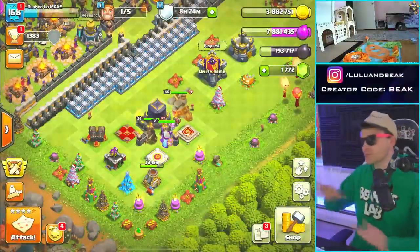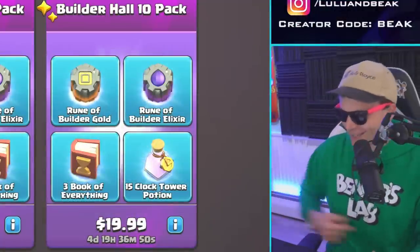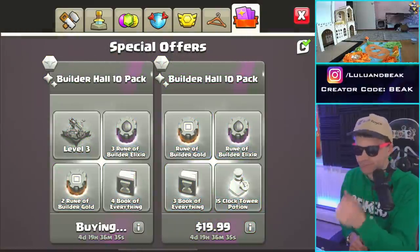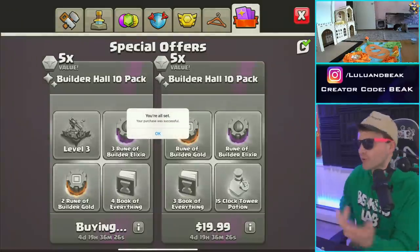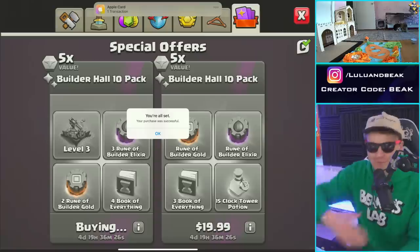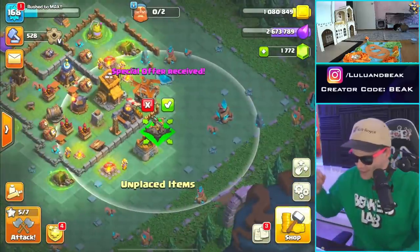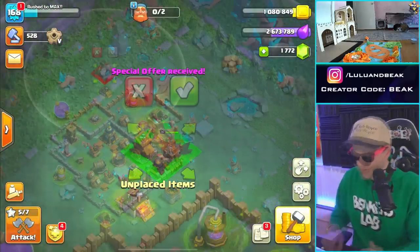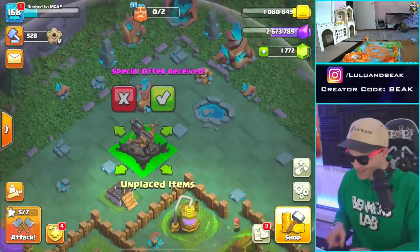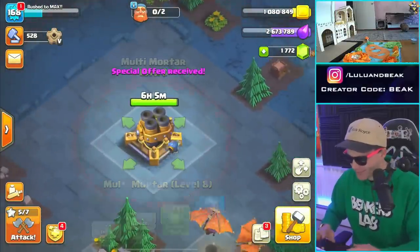All of that was a very long way of saying: we want to get that builder hall 10 pack. I don't need the clock tower potion, so I'm probably gonna get the one on the left. Let's do it! I wish they had these in the Supercell shop — they might have discounts. Instead of 50 it would've been like 44. Either way, we got it. It's gonna take us over to the builder base where we have a level three expo — that's a sick looking expo.